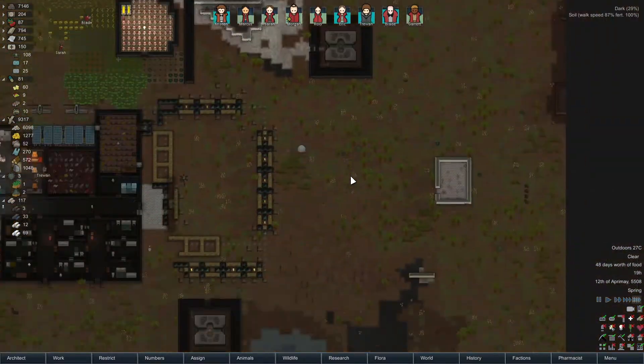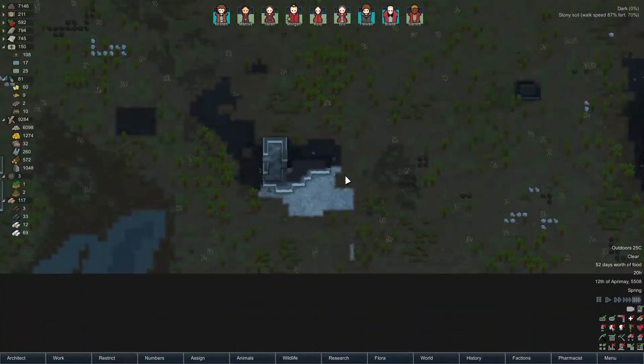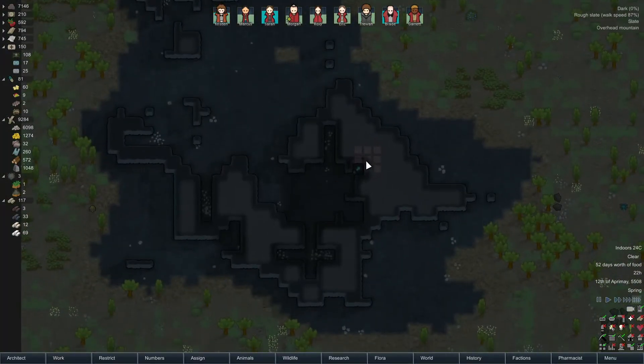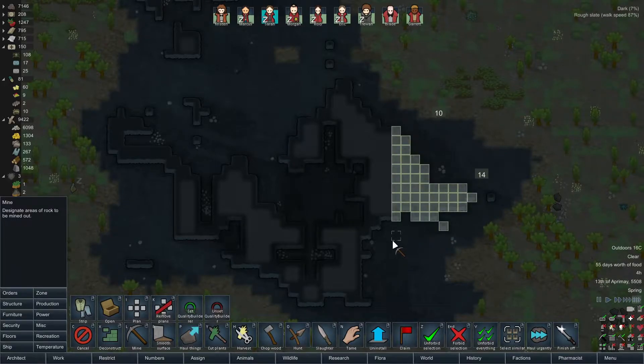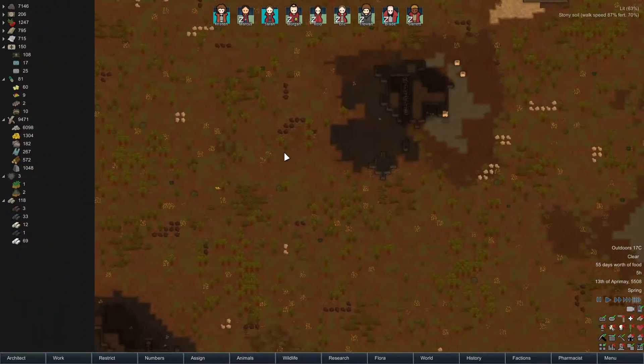One problem we do have is that I did set up a bunch of slate chunks to be hauled, but I think most of them have been. We have some slate here. For some reason I have this set to be mined - I don't know why. I am going to mine it, but not right now, or at least not starting there. Let's have this place being mined. We do need the slate.